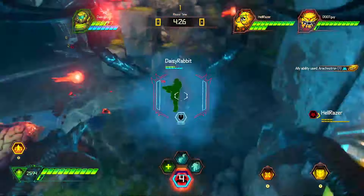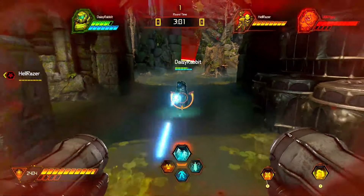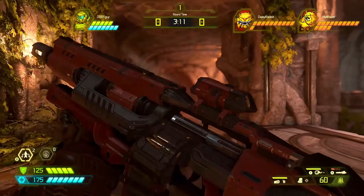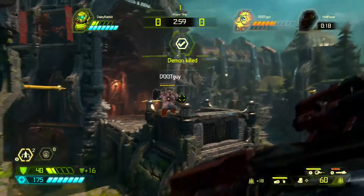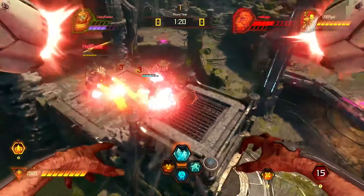Working together is critical for the demons. When alone, a player demon doesn't typically stand a chance against a Slayer with all his weapons and speed. So Slayers try to isolate a demon, take it out, and move on to the next. The demons can counter by staying close and working together.